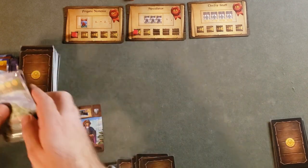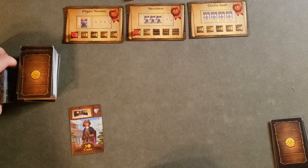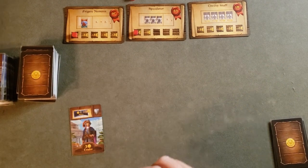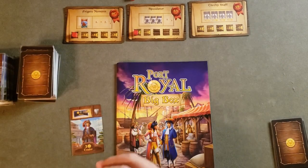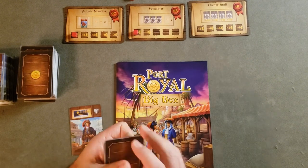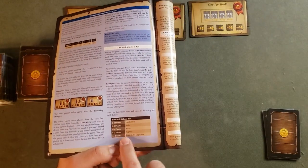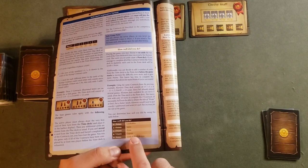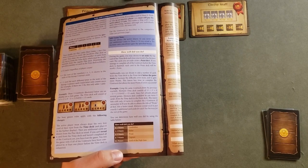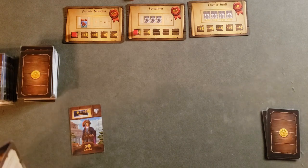We ran out of time — I pushed my luck too much and lost the game. That is Port Royal with the Just One More Contract expansion. Had I completed the Thrifty Staff contract, I would have scored six points. The book gives you a ranking system based on points — I've scored Pirate twice and Sailor once, so Captain would have been pretty good.